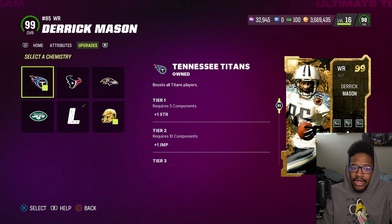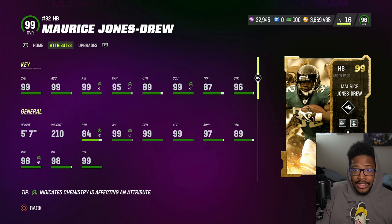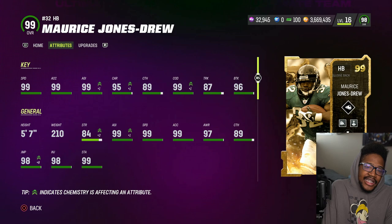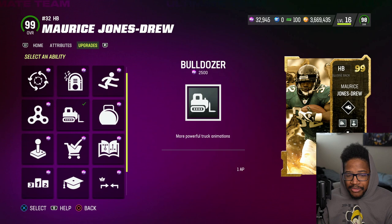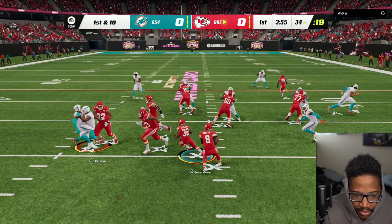Maurice Jones-Drew — MJD, no more drama, like Mary J. Blige. This card is sucky. He was 300K already — it's been like 30-40 minutes since the release of content. 99 base speed, 99 strength, 99 juke, 95 carrying, 89 catching, 99 COD, 87 trucking, 99 break tackle, 5'7". 79 short route, 71 deep, 72 medium — probably one of the worst ultra legend running backs. I like to use Human Joystick though, so I'll go with Bulldozer and Bruiser. I'm not expecting much out of these guys.